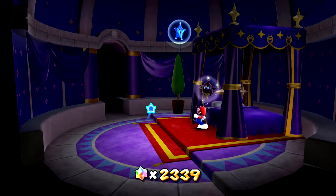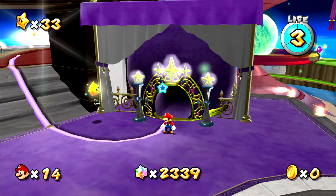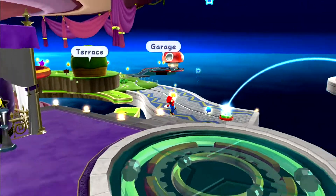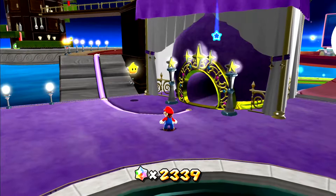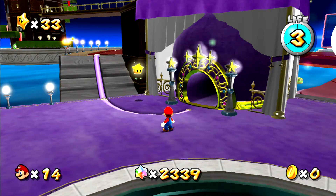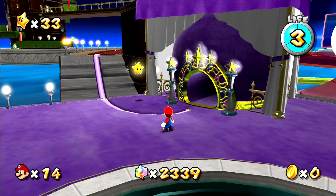Alright guys, this is where I'm gonna be ending the gameplay for today. We managed to pick up three stars — one green, one yellow, and of course the grand star. All is well in Mario Galaxy! Next episode we're gonna tackle the Bedroom and see how far we can get. Thank you so much for watching, I really hope you enjoyed this video. Stay safe and keep on watching — see you in the next one, bye!